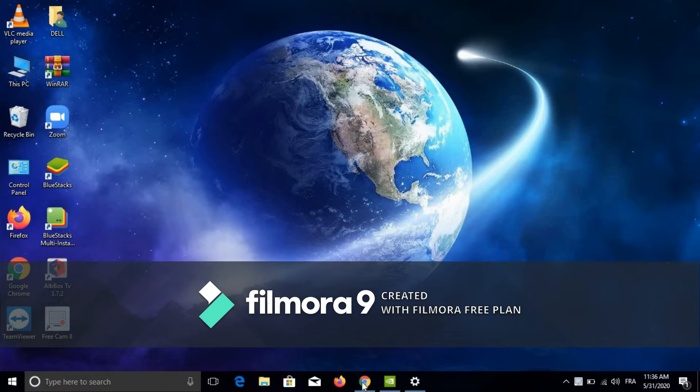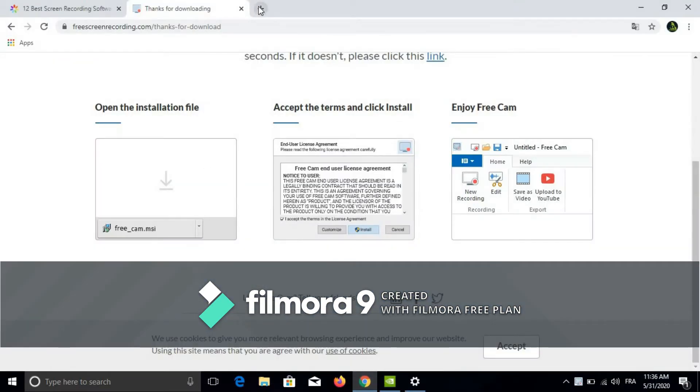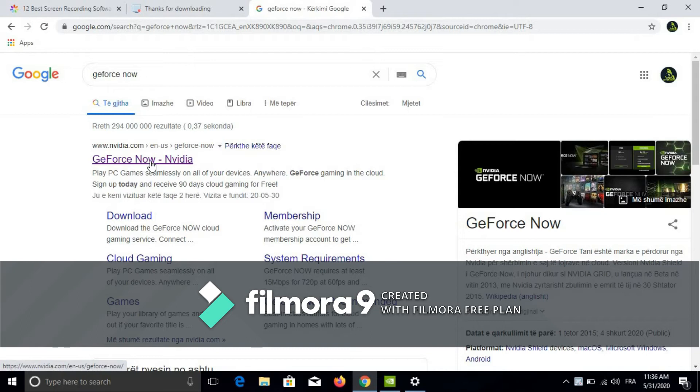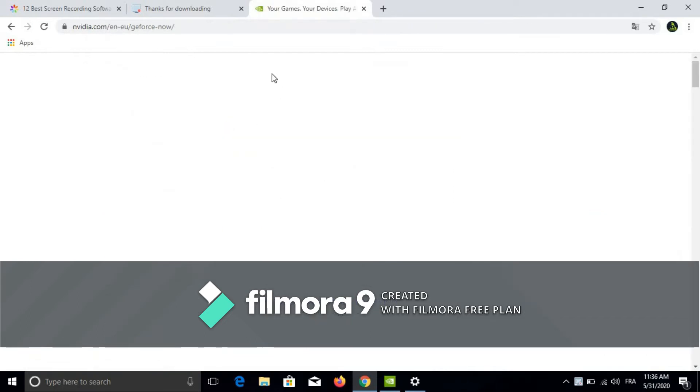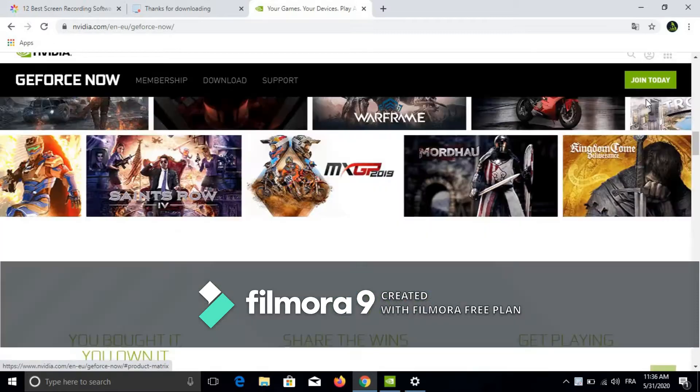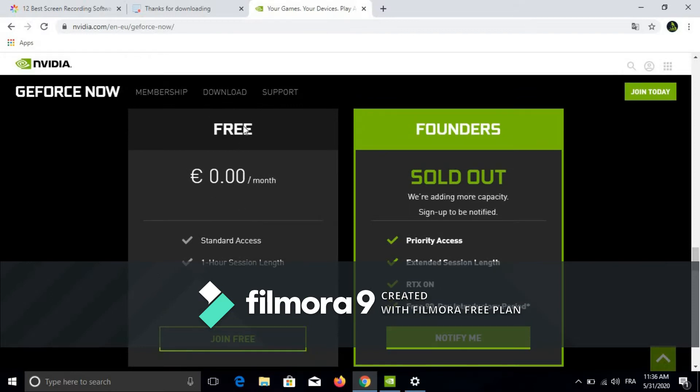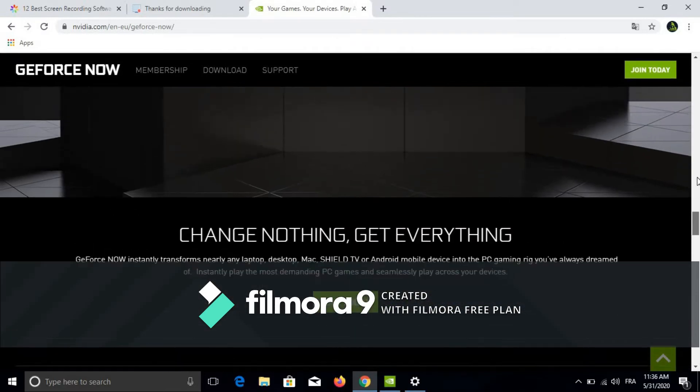First, what you need to do is open your browser. After you open it, go and search for GeForce NOW. Go to the first link, click join today, and just join. You have two options — I joined for free because I don't want to spend any money, and that's okay because I prefer playing on PS4 anyway.